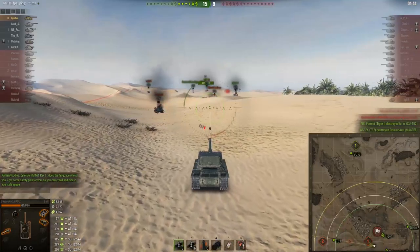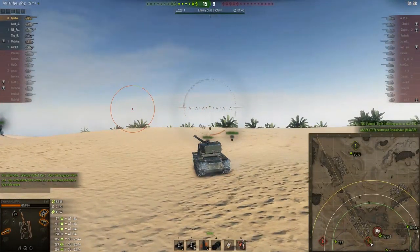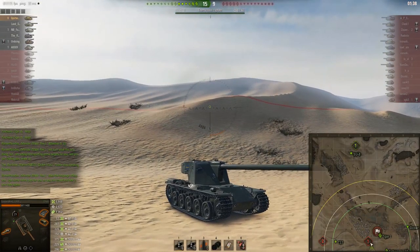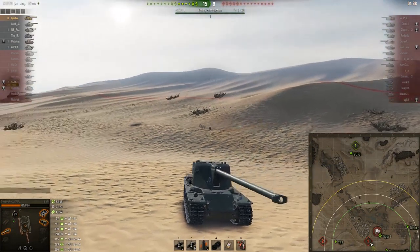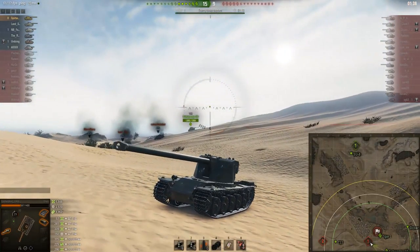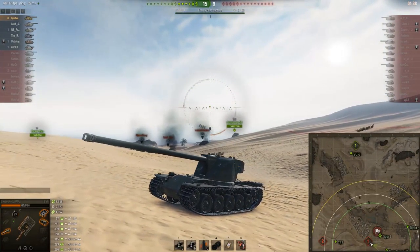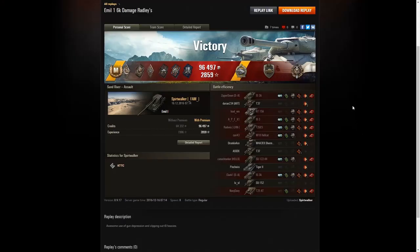The E8 goes down to the T37. What an amazing replay! Final stats: 6,000 damage, 3,000 damage blocked, and 2,000 assisted damage. This tank is a beast and this replay is incredible. Eight kills - he gets the Radley Walters! Let's go check the post-game stats.